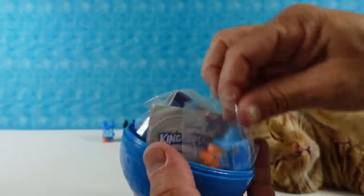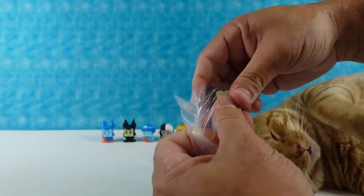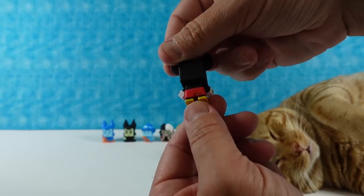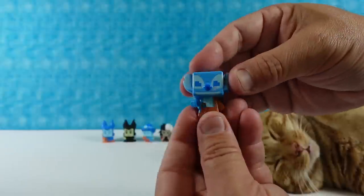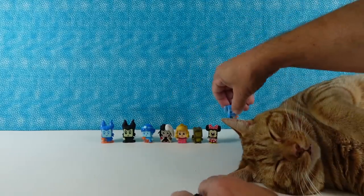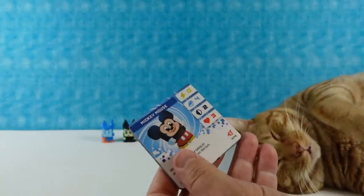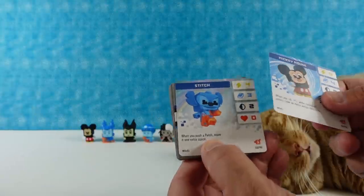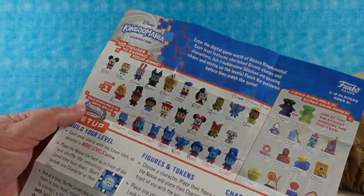We have Maleficent — I have a glitch figure. I have Mickey Mouse in his classic little red shorts. He's cute — his little hand, and he has a tail drawn in. And then I have a Stitch glitch! There's a little Stitch — he's cute as the glitch. Let's take a look at the cards — Mickey Mouse and Stitch. When you push a patch, move it one extra space.